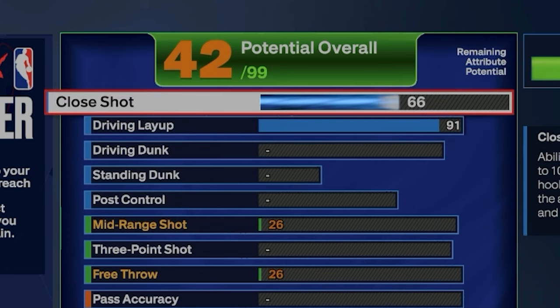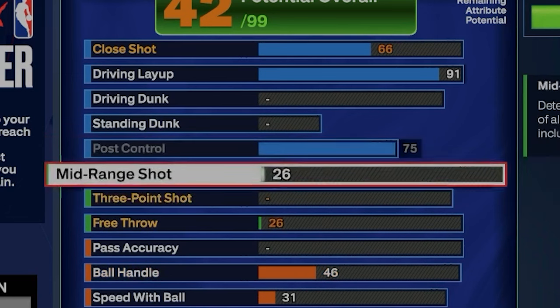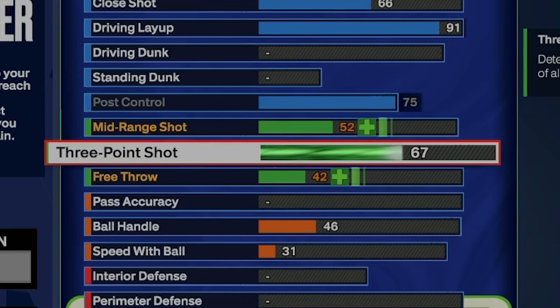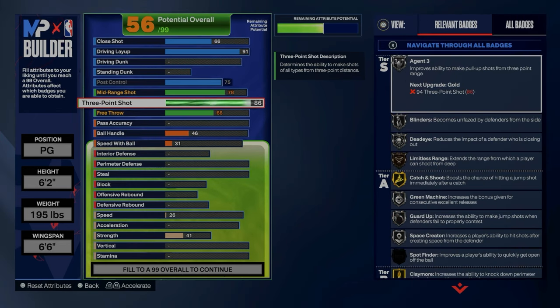For driving layup I went all the way to 91. Close shot I left at 66. Post control I put at 75, and that's because Kyrie does be posting up and doing fades, or posting up, backing them down, passing — doing whatever he's gotta do.